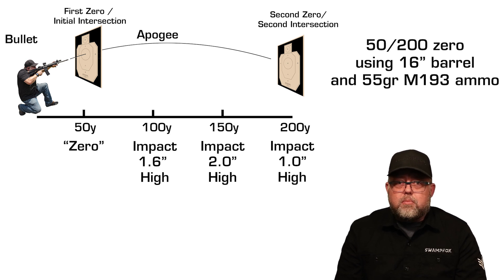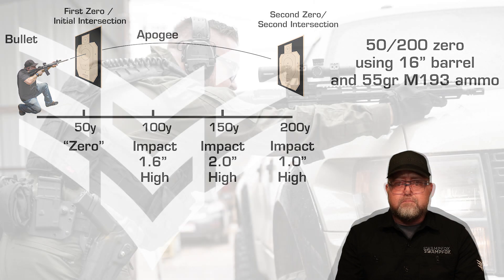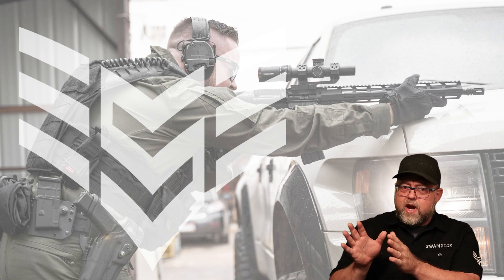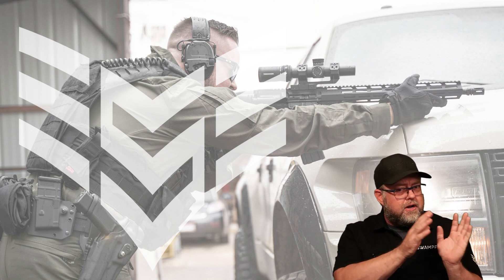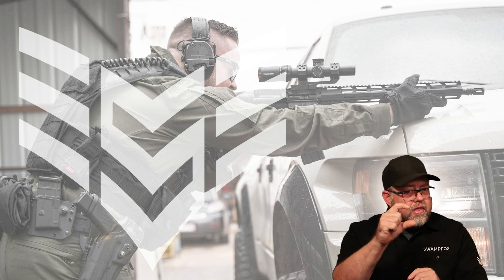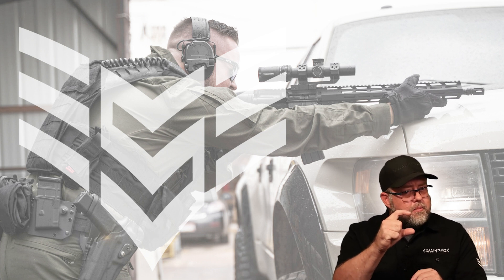At 150 yards the bullet is still climbing and hits two inches high, then it reaches apogee and gravity takes over. At 200 yards we're back to just one inch high, and at 250 yards we'd be just about a half inch low. By the time we get to 300 yards, that 5.56 round has dropped almost four and a half inches total. The technical-minded guys are saying — if you're still an inch high at 200 yards, it's not really a 200-yard zero. We can work through this together.